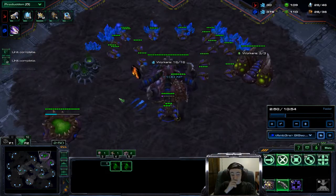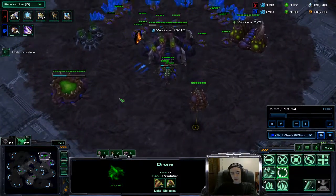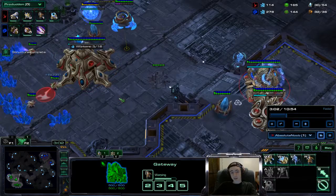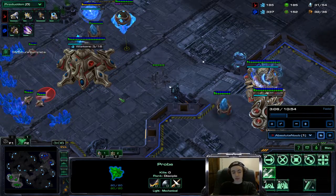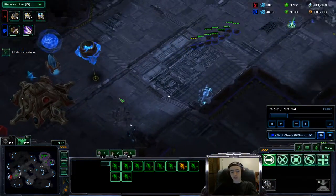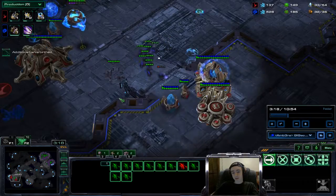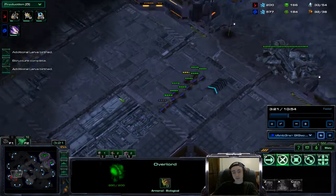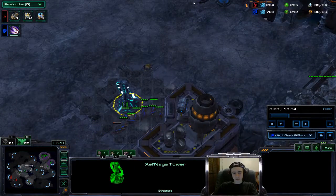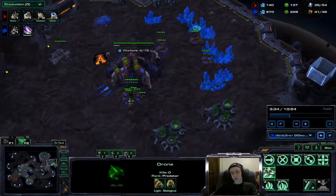We start moving those out across the map, just working on getting our eco. Got our injects going, single gas, and ling speed is coming right now. He already has his mothership core which can use photon overcharge and shoot down zerglings. He's got his wall up - we scout in, see that core, and back out. I wanted to check if he had a fully walled off base. Didn't even lose one ling. We're backing up to the Xel'Naga watchtower in the middle of the map and just working on things. I threw down my roach warren.